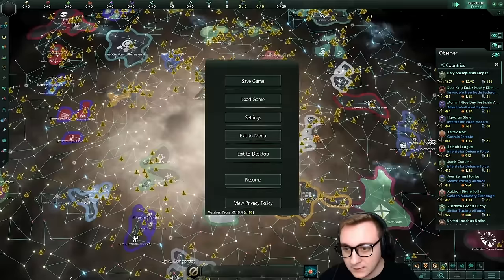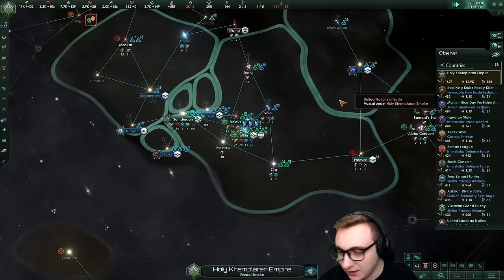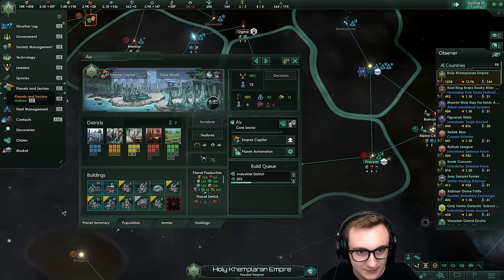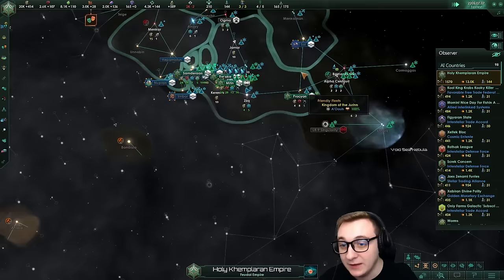We have now jumped five years ahead. We do have a lead here but of course it's the overlord of the Imperial Fiefdom - the Holy Kemplaren Empire. They have insane resources, they're not even able to work every job. They're upgrading industrial districts and already have gateway activation - just so many techs. Now, spoiler: the vassal block here will split at year 50, so that's going to be very interesting - we're going to get even more empires.